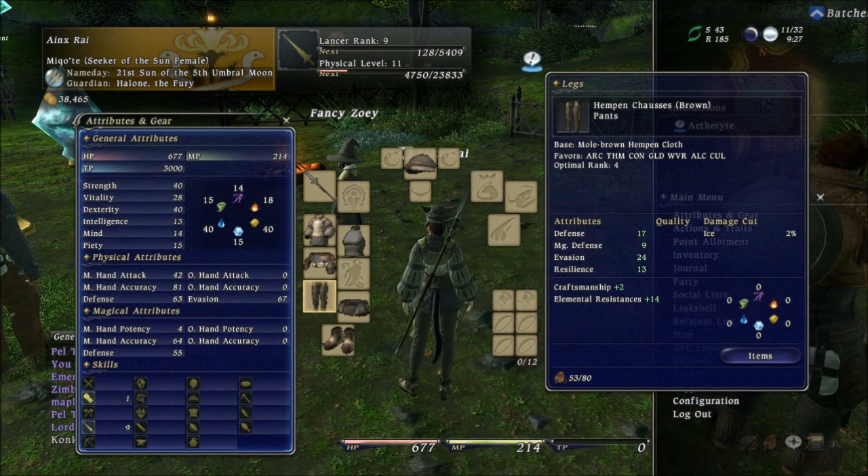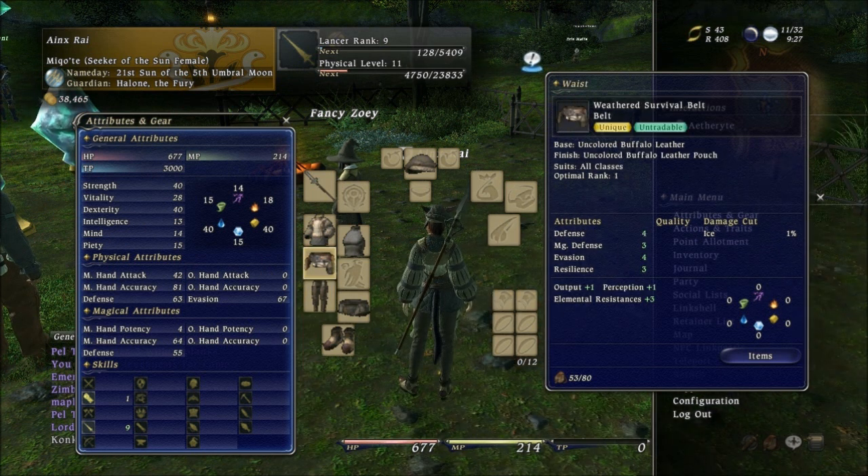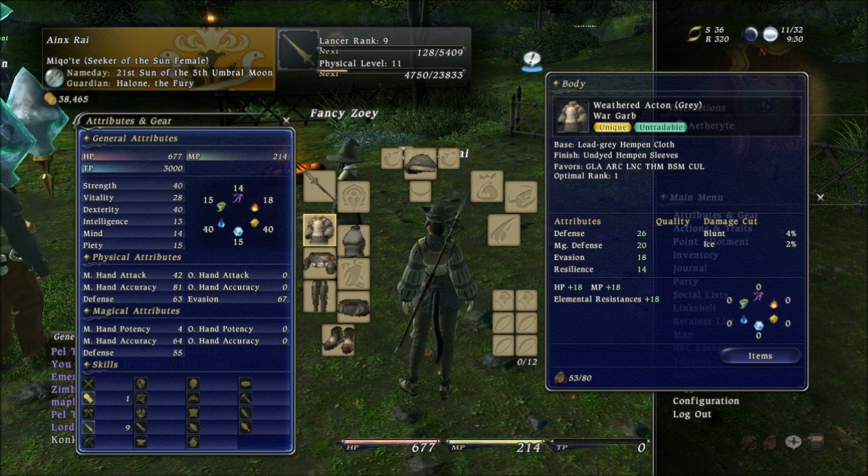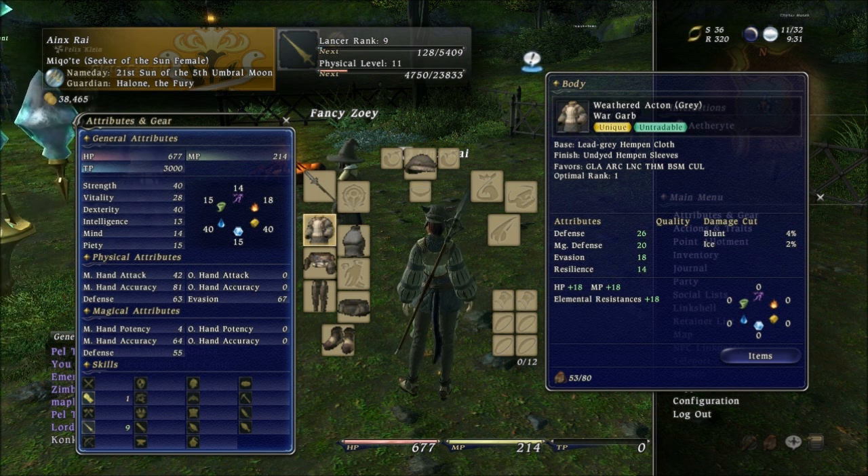You also have, when you select an item, it shows you kind of a tooltip for it on the right. And it's where it says favors — if you guys look at that, where it says base, finish, and favors. Where it says favors, this is like the class that you should have to use this item. You can obviously wear it even if it doesn't favor you, but there's probably going to be some sort of penalty or something.